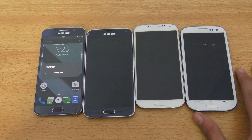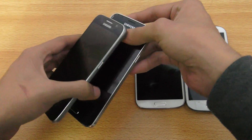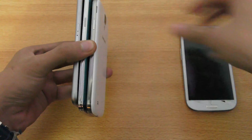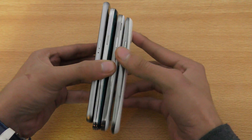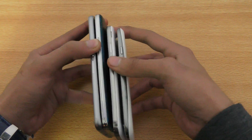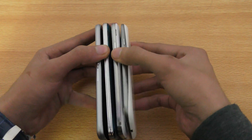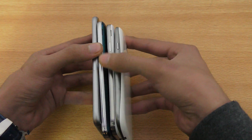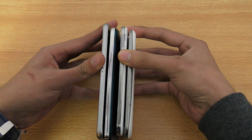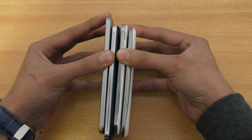Alright, Galaxy S generation — I'm gonna power on all these phones at the same time, it's gonna be pretty interesting. Remember, they are all running custom Android 6.0.1. The order is S6, S5, S4, S3. Okay, I hope I can get a good grip on these phones — it's kind of hard. Alright, one... two... three... go!